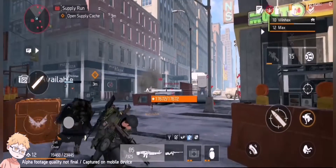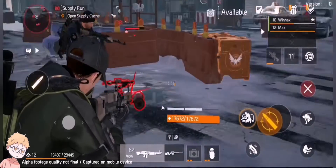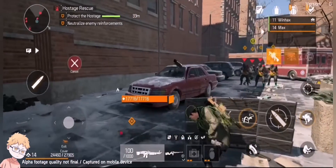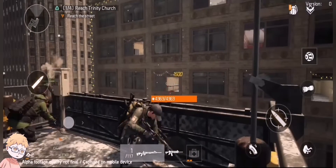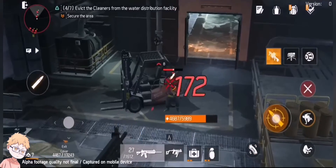Besides the PvE campaign, The Division Resurgence will come with the Dark Zone and other PvP modes at launch. Most of the map appears to be similar to the one we explored in The Division, although with some new changes such as the addition of new NPC settlements, like the ones we saw in The Division 2. Combat has also been upgraded, introducing new specializations such as the Vanguard, which can more easily locate and identify enemies for the squad.